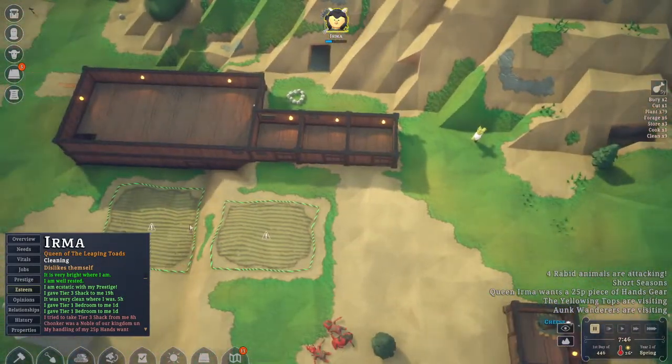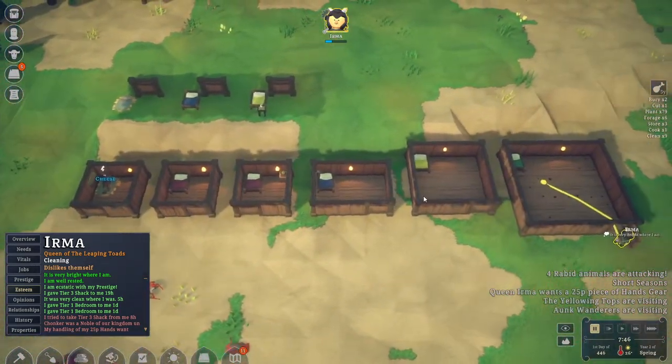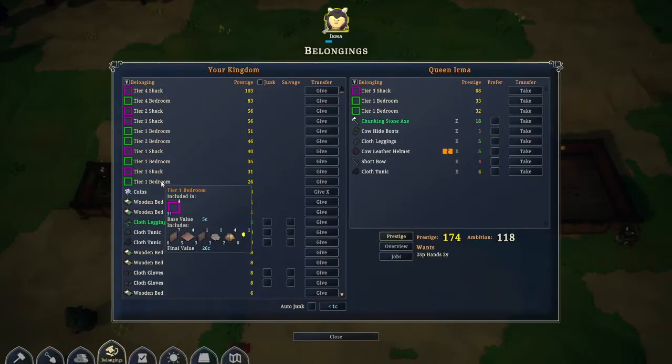So you want to consider this: do you want to build bedrooms next to each other, or individual shacks to get better prestige? Also, we have a bedroom with a straw bed and a bedroom with a regular bed — nothing else, just a torch and a bed. The big difference: straw bed gives 26 prestige, a regular bed gives 35.